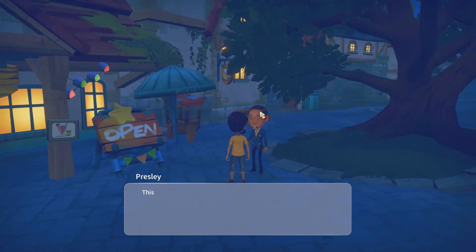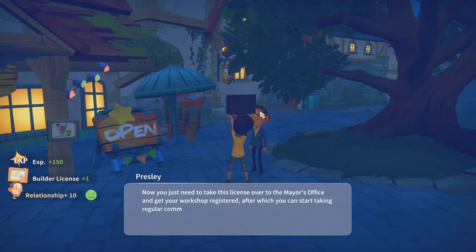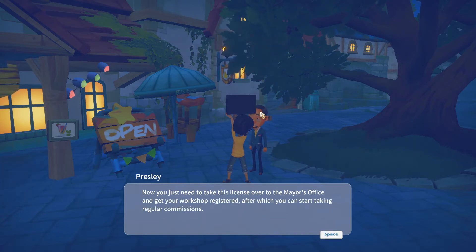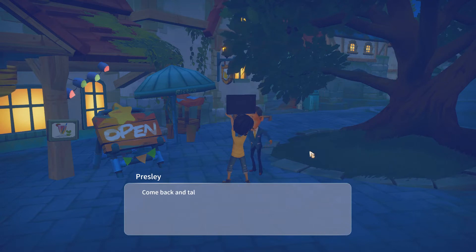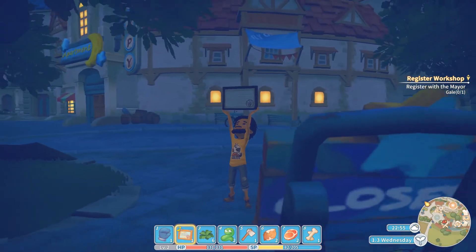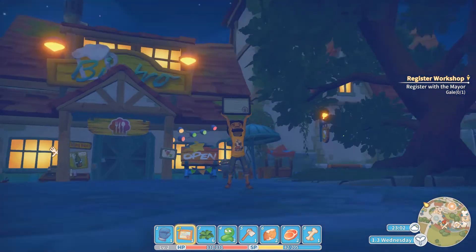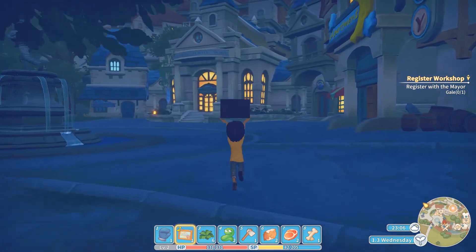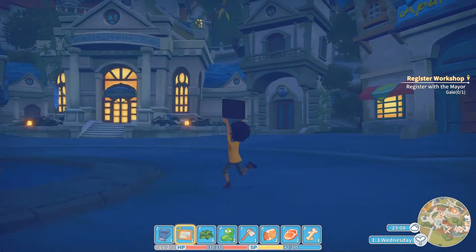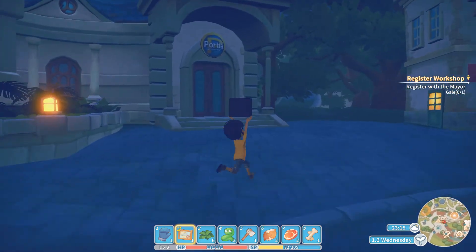Oh excellent! Now you just need to take this license over to the mayor's office and get your workshop registered, after which you can start taking regular commissions. Come back and talk with me after you register. He's proud of his plaque. It's closed — explore more of Portia.